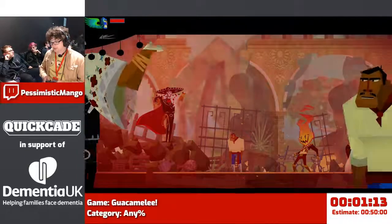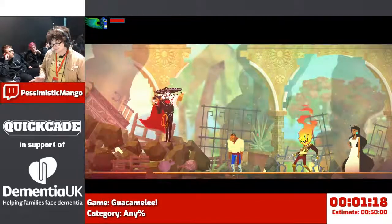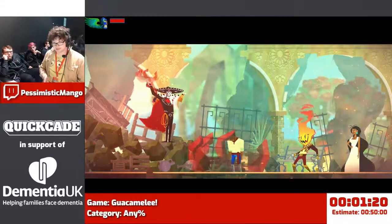I should probably also start with a seizure warning. Whenever I get a new power up, it's lots of flashing images.